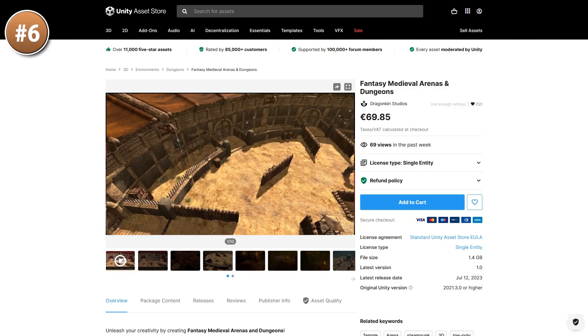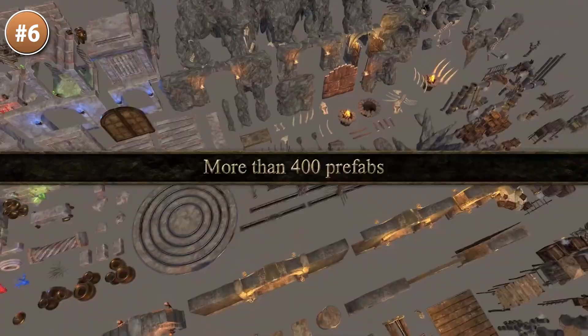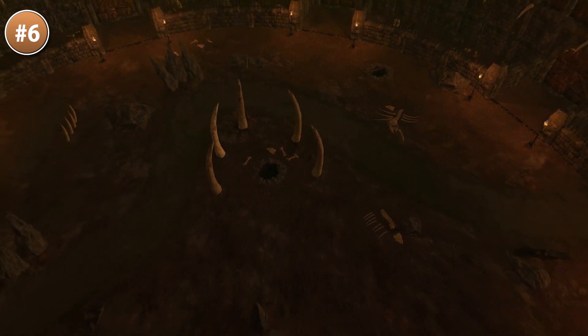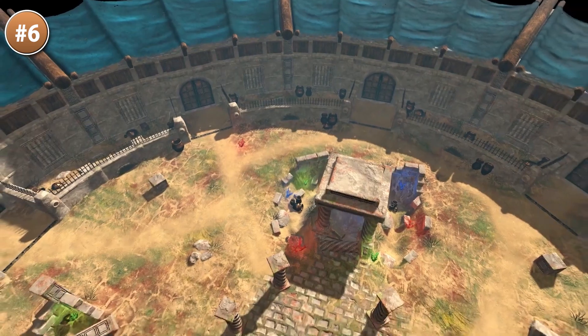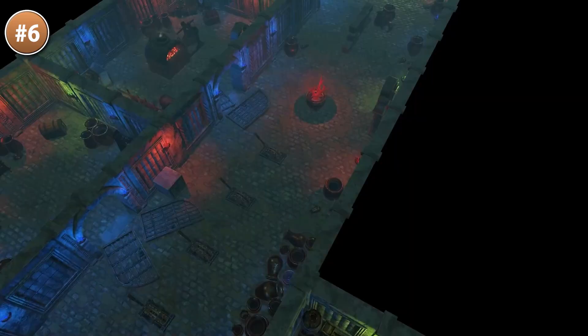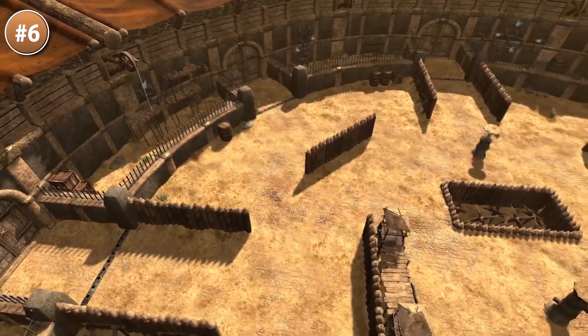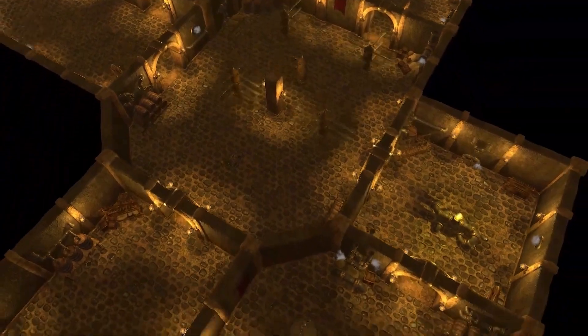Next, for something realistic and hardcore, here is a fantasy medieval arena and dungeon. Right away it makes me want to do some kind of gladiator management game — something where you build a dungeon with various buildings to train your gladiators, then send them out to fight in the arena against all kinds of foes. It features tons of props and prefabs, lots of structures, doors, traps and puzzles. It also apparently includes multiple environments, including a steampunk one.